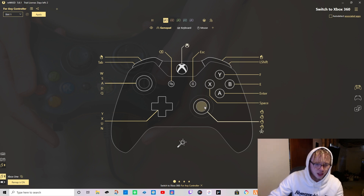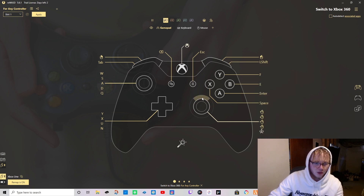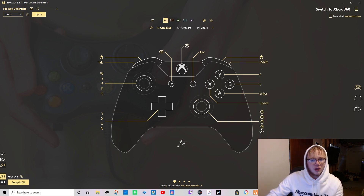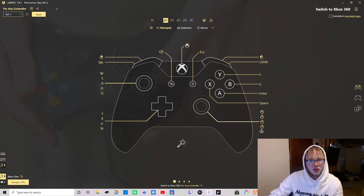For the right stick, you want to click the top option and set it to mouse - that's your look-around control. For the right bumper, I have that set as left shift. Left shift is your sprint button and you're going to want that on the right bumper - trust me, that's the best and easiest way to sprint.